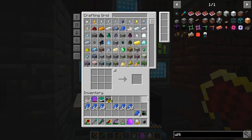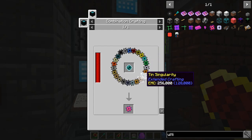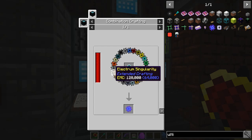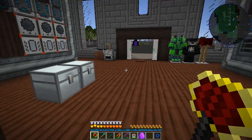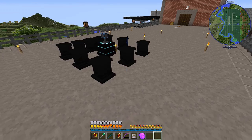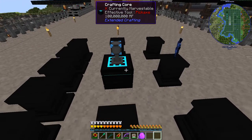So to make these singularities: glowstone, gold, diamonds, and all these other ingots - brass, silver, lead, steel, nickel, all the modded metals. None of those are a problem - I can export them all right out of refined storage. I just need to figure out a way to automatically limit it to a thousand. I'll need to set up one of these for however many singularities there are - probably 25 or 30 - so I've got to make a lot more pedestals.